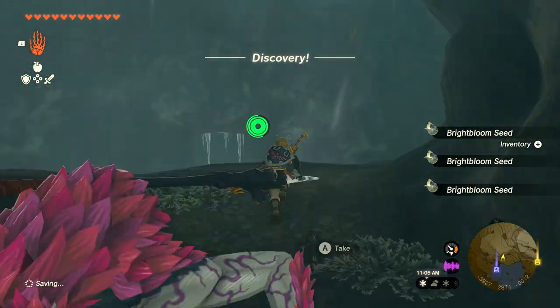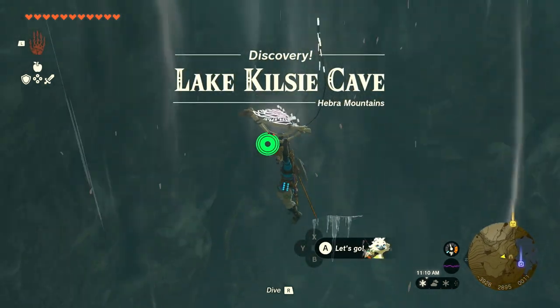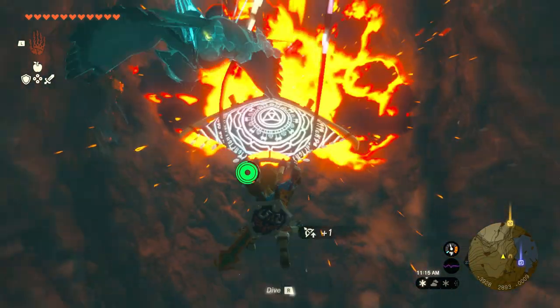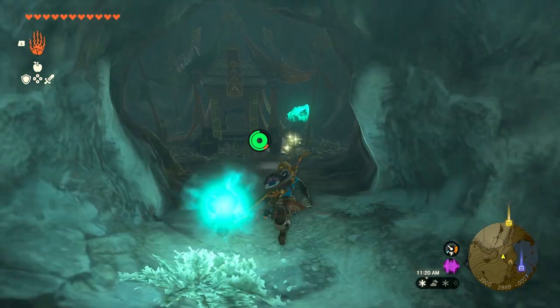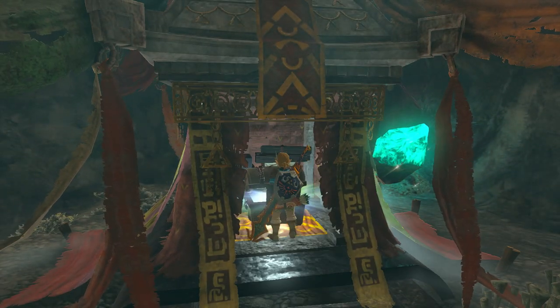Once you come here it'll be at the very bottom. You can run past that, and what you want to do is fly here, look to your right, and use a bomb to open that area to your right. It's going to be right inside there, and now you have your second piece.